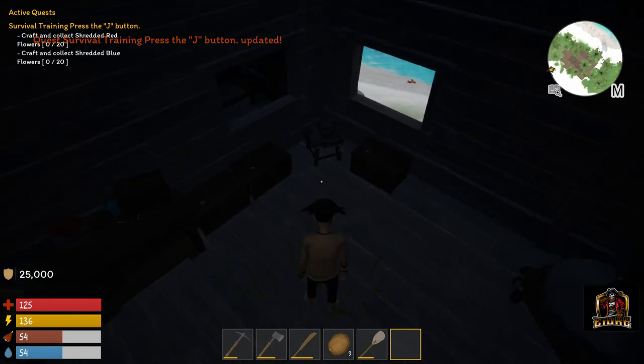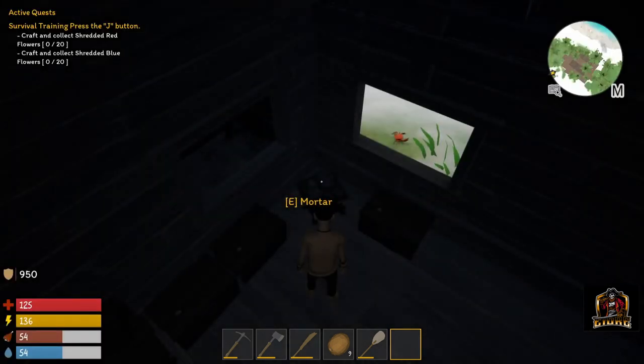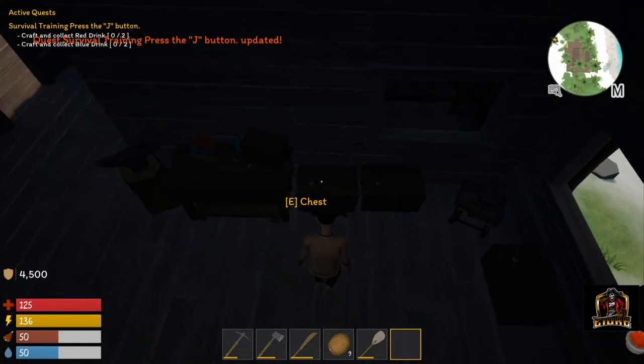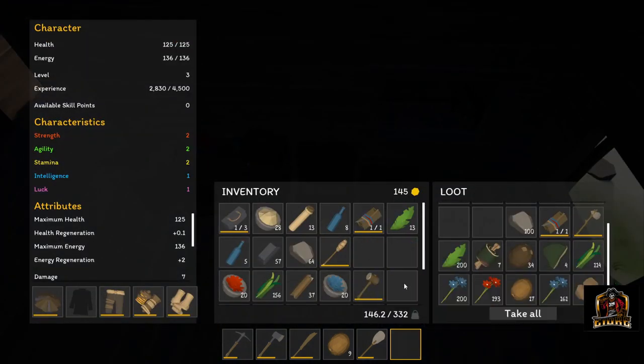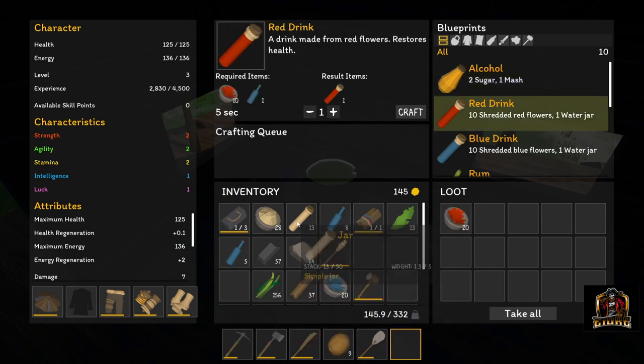Now craft and collect shredded flowers - it wants 20 of them. Let's craft up 20 of these. Now craft and collect red drink and blue drink. Let's check out our cauldron - we need one water jar and then our shredded stuff. Let's craft a couple. It wants a water jar. There we go.